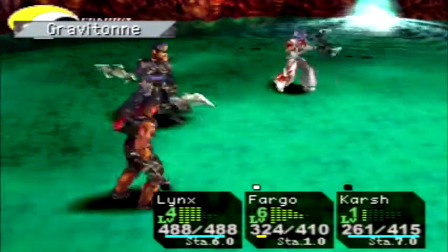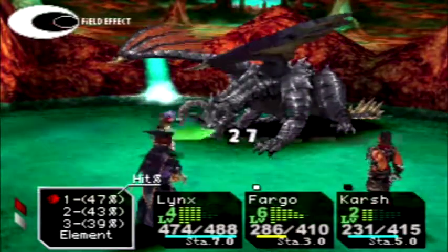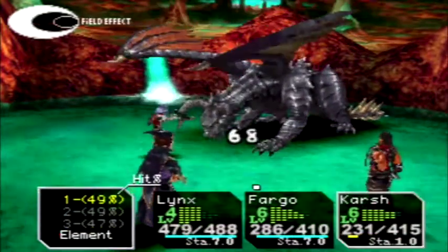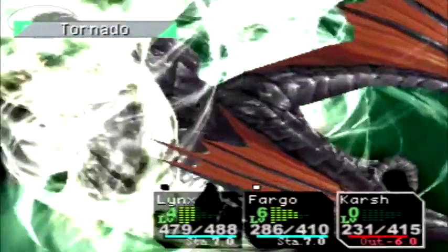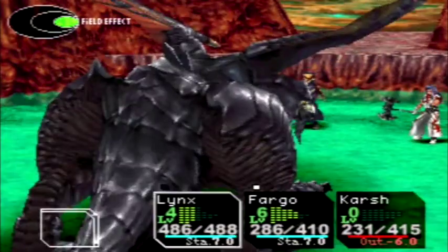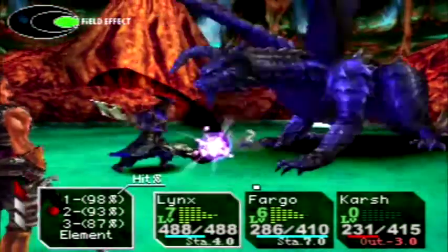There it goes — now he's dying. Yes! Kneel before me. As long as he doesn't do Black Hole — which I don't think he has that ability, which is very odd. It's very odd that a Black Dragon does not have Black Hole. Thank God he doesn't, though. If he did, he would be a very huge threat. He's a threat now, but he just needs to die faster.